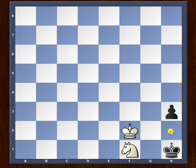Knight to f1 takes control of the h2 square, so the black king cannot go there and is forced to push his pawn — h2. And now you already know what's coming: knight to g3, checkmate. A very unique and rare checkmate that doesn't occur often, but this kind of knight maneuver is something you should always know. Hope you enjoyed this beautiful chess problem — thank you for watching and do subscribe to my channel.